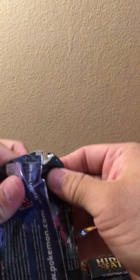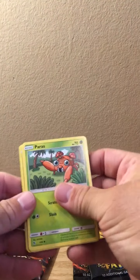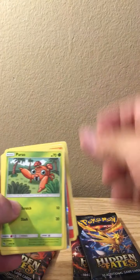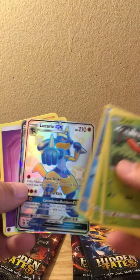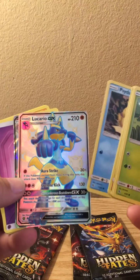Let's see what we get here. We should get something good. We got a GX Wigglytuff - look at that! Oh my god, Lucario GX Shiny! Oh yeah, wow!